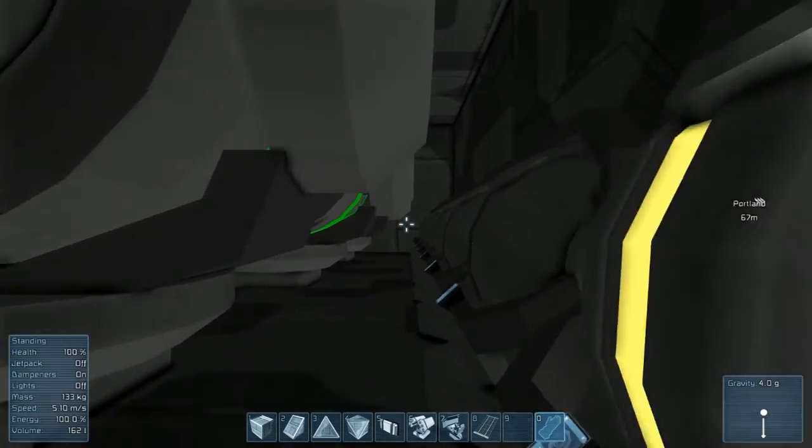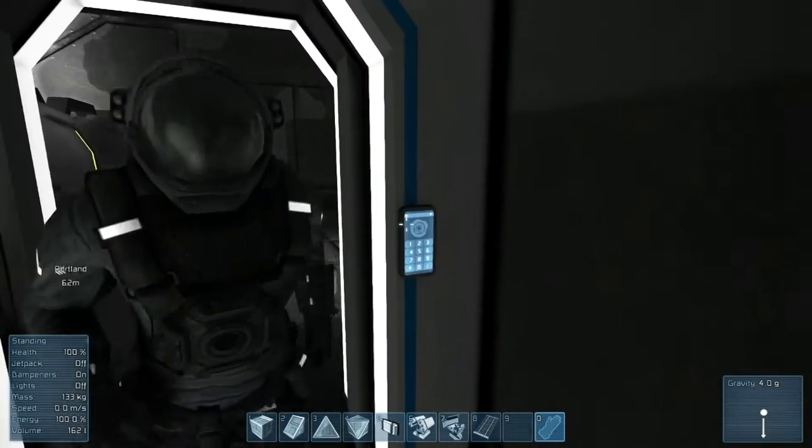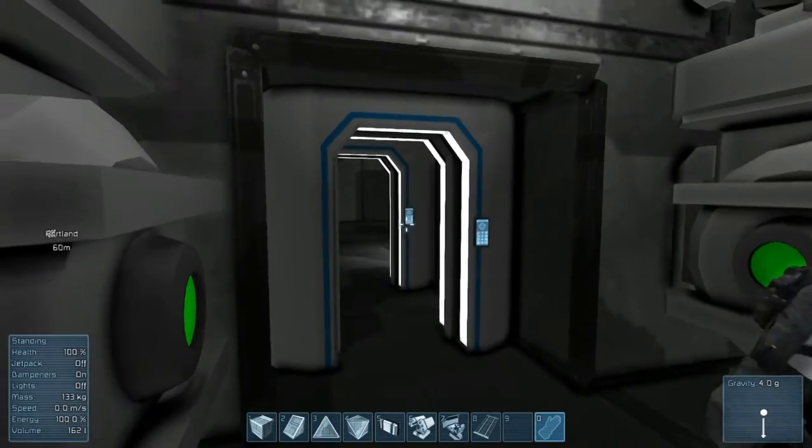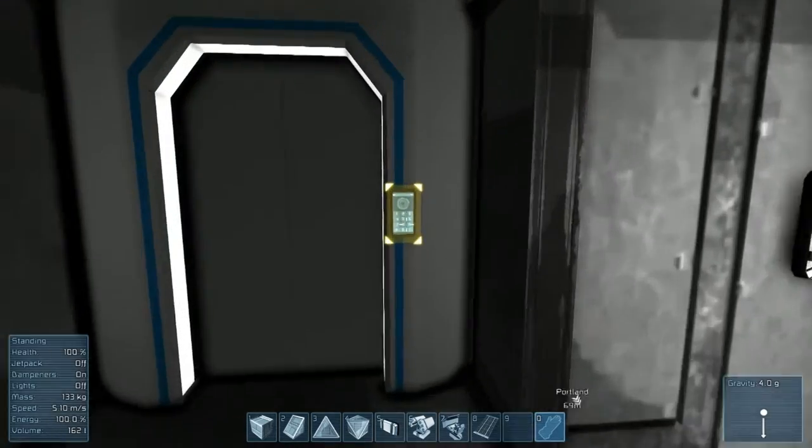Walk in here, you have more reactors with some more gyros. These are the little side compartments just for the side thrusters. I don't know whether to take them out or to leave them on - just leave them there for now, they look pretty cool.